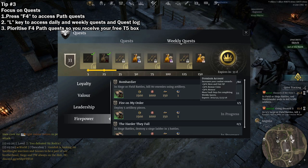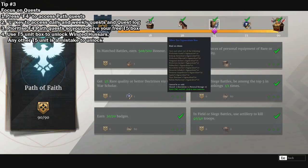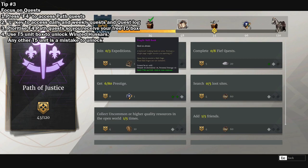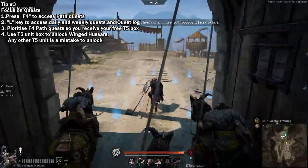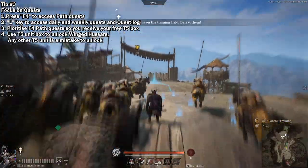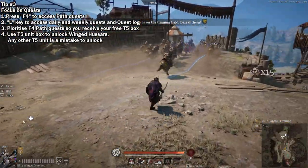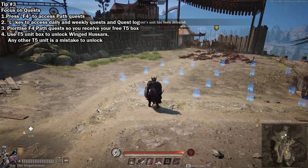When you have completed all of your F4 quests, you receive a tier 5 unit box. This unit box allows you to unlock any tier 5 unit of your choice. As many of the tier 5 units are freely available through seasonal unit challenges, there is only one correct unit choice: the winged hussars, an S-tier cavalry. It is widely used in territory wars and even competitive siege battles. Even if you are not a cavalry player, I recommend unlocking these as it will save you tens of thousands of honor to unlock later on, if you want to take the game more seriously.